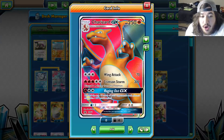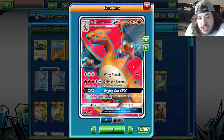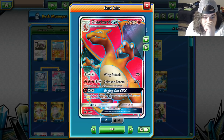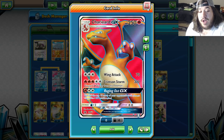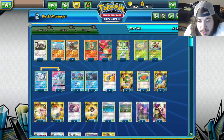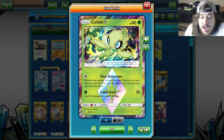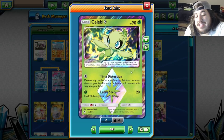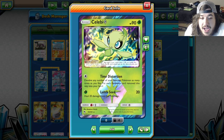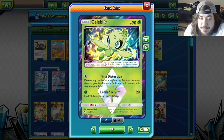Charizard has the GX attack Raging Out - discard the top two cards of your opponent's deck. If your opponent doesn't know you're playing Charizard, you can just Rage Out and discard the top two cards. Celebi Prism Star is more for Orangaru decks so you can keep devolving and put them back into your hand - it's not 100% necessary.